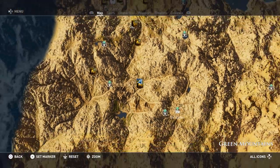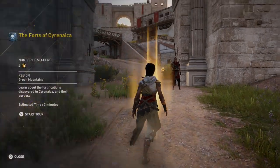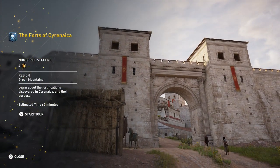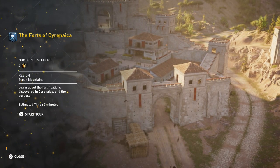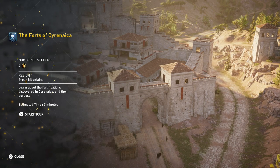Alrighty, so here we are on the map, in the Green Mountains. The Forts of Cyrenaica — number of stations is 4. Learn about the fortifications discovered in Cyrenaica and their purpose. Estimated time is 3 minutes.